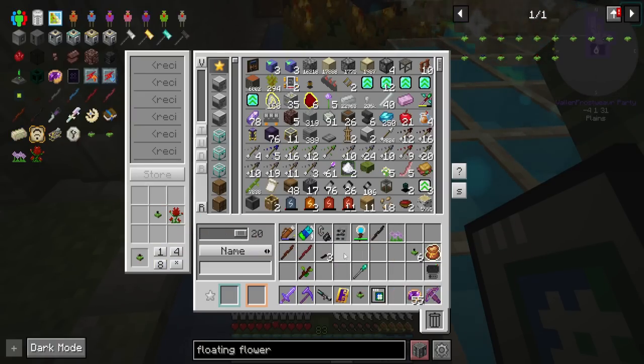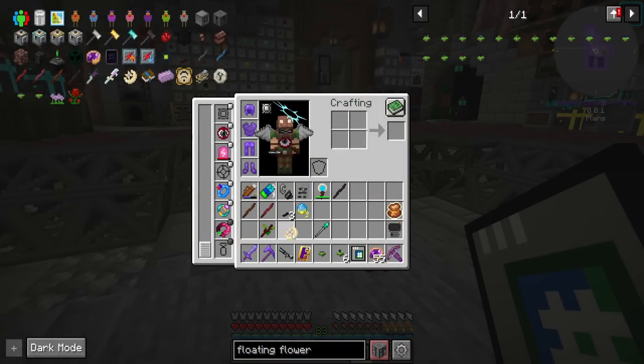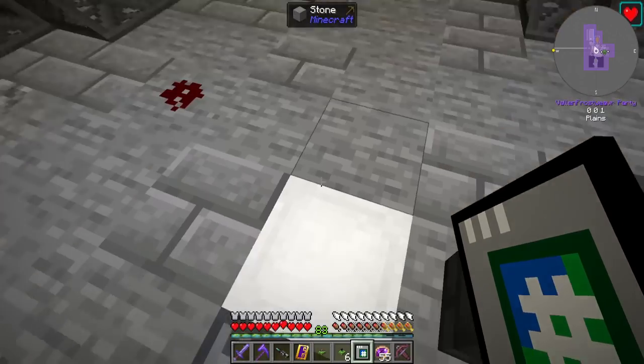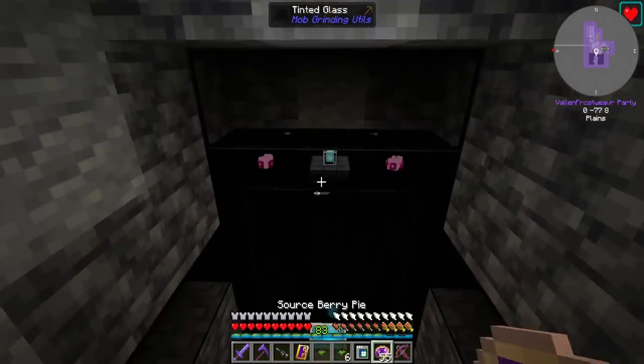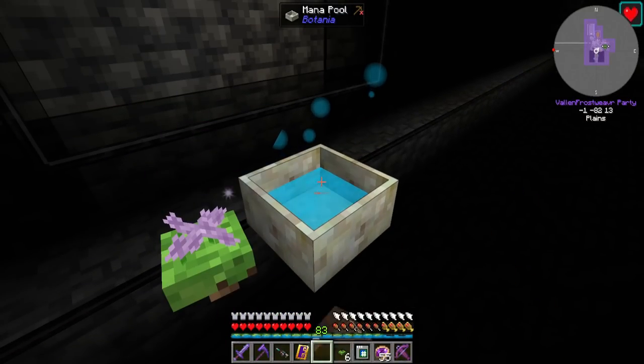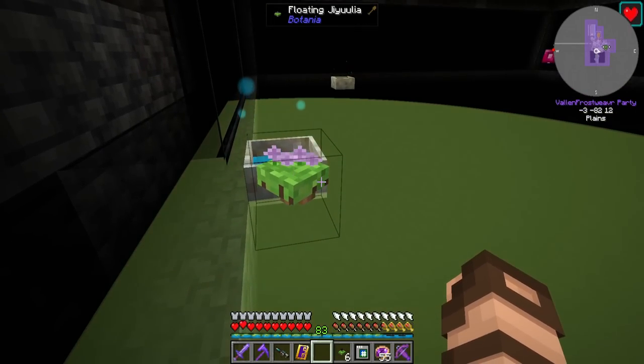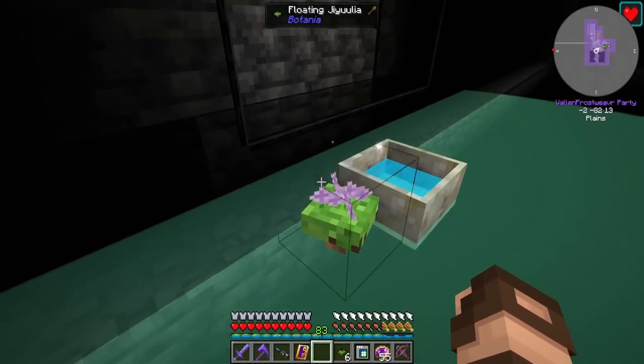Taking a bunch of glowstone and just slapping it on there, there we go — that works. So if I just craft all of them, I take these seven flowers and combine them with the Bellthorns to get all those floating ones. Then to get the Julia, I just replace that, craft it, and I now have these floating ones that I can place down. I'm going to take my Charm of the Diva off momentarily just so I can see the area that these are going to affect.